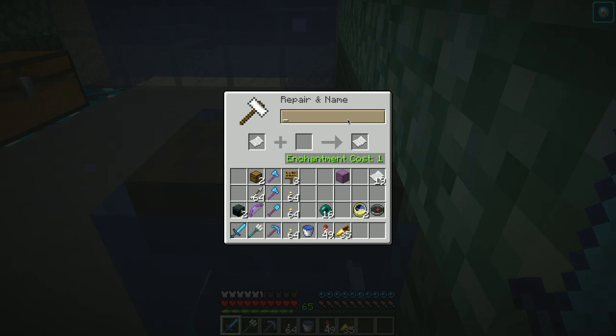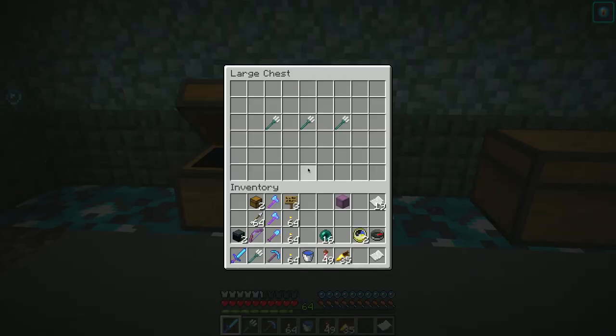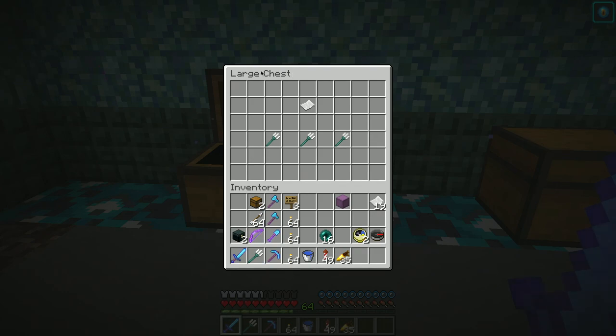I want these to be expensive because it takes a bunch of emeralds and a bunch of XP and the trident itself. I almost want to say 64 diamonds - one stack of diamonds each. And go put that in here. Hopefully people understand how this works. One stack of diamonds each. Large chest - is there a way of renaming that? Okay so then these will be these guys.